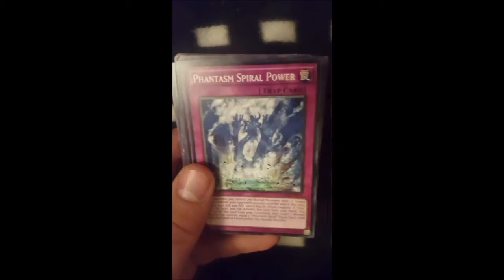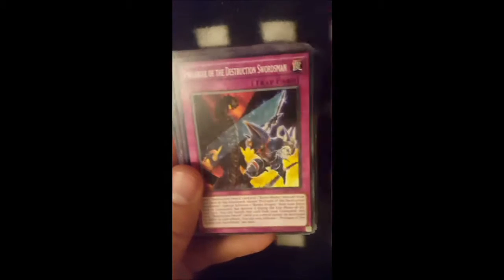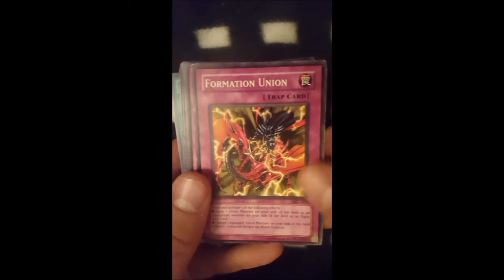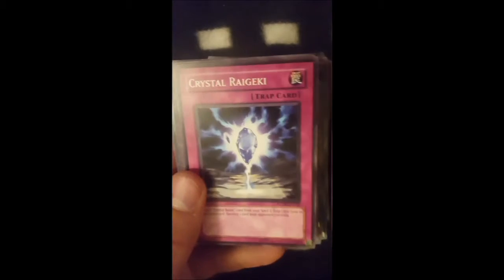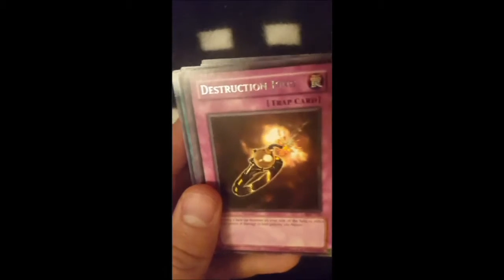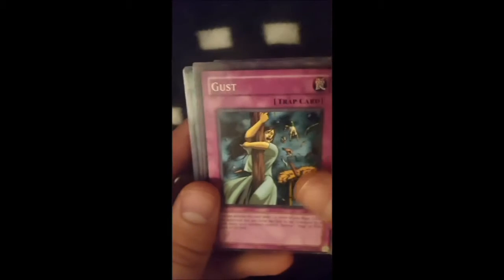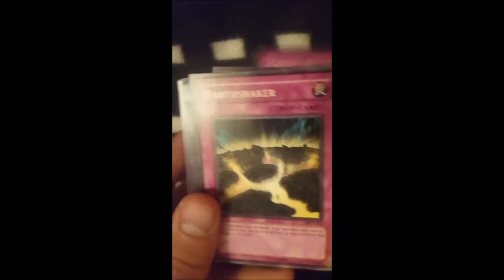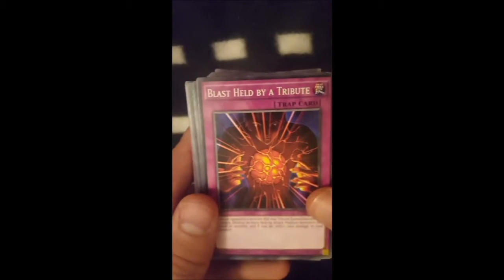We have a fun trap here called Breakaway, Phantasm Spiral Power, Phantasm Spiral Assault, Prologue of the Destruction Swordsman again. Formation Union from Magician's Force — a rare — Level Limit Area A, which makes sure everyone needs to be in attack mode. Crystal Rageki, Narrow Pass, Destruction Ring, the League of Uniform Nomenclature, Gust, Conscription. A curious second Crystal Rageki, the Mighty Earthshaker, Blast Held by a Tribute.